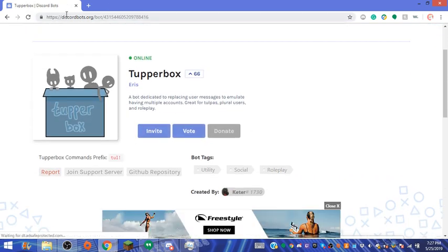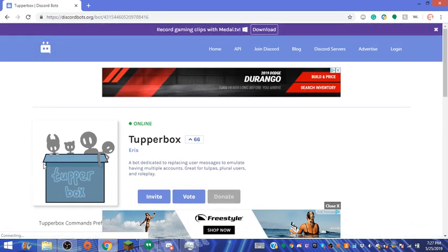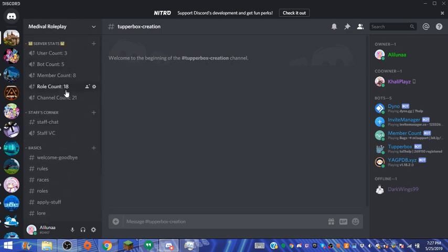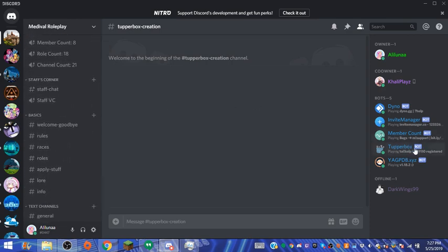So first, you go on DiscordBots.org and you look up TupperBox. Then, once you invite it — I already invited it, you probably already know that, Jazz — it'll be right here on your server. This is TupperBox right here.